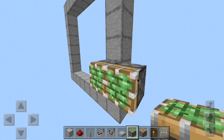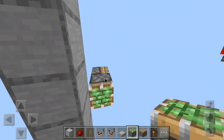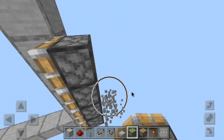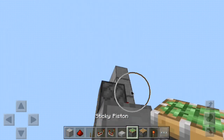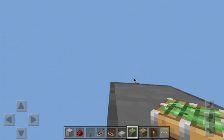Now that we have this area complete, let's go ahead and get our sticky pistons in the walls. Come out right here and you'll want to place four pistons in like this. On the bottom one you'll place a block with redstone dust on it, and you'll place a block with redstone dust right here. Then place another sticky piston facing down right here.